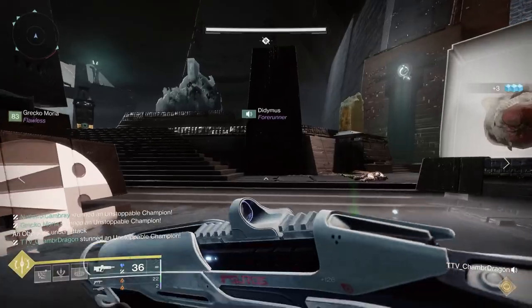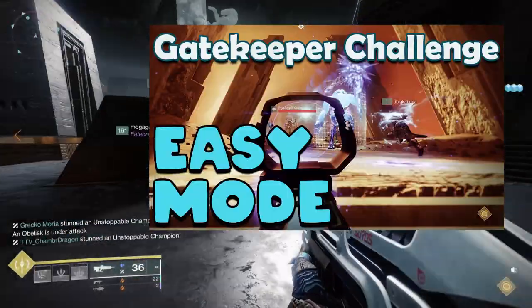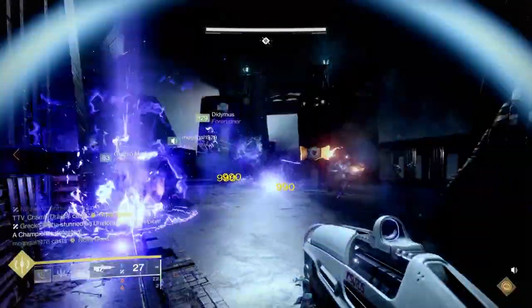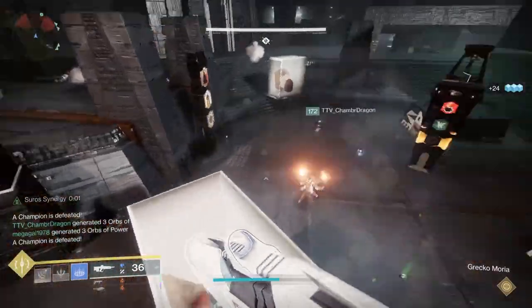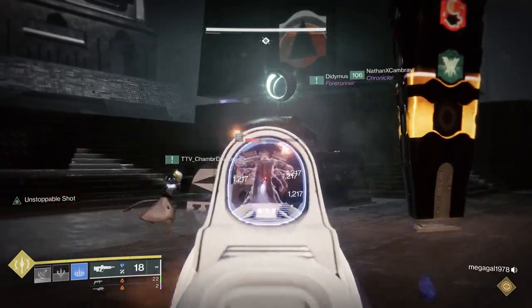You're also potentially going to want to use stasis — this is what we did for the Gatekeeper challenge, which I covered in a different video, if you want an example of this strategy in action. With the new Warlock gloves you should be able to have two turrets up per character at any one time without doing anything special build-wise, and if you optimize your builds you should have turrets all over the place, which will allow you to control the battlefield really well.